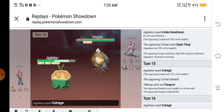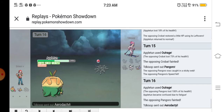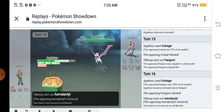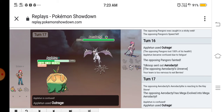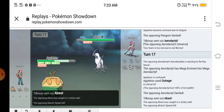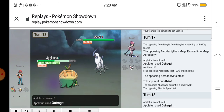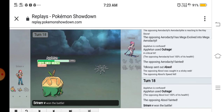He sent out his Pangoro and I used Outrage, KO'd the Pangoro. He sent out his Mega Aerodactyl and I used Outrage again and KO'd it. He sent out his Absol and I snapped out of my confusion and used Outrage — and that's it for this video! I approved the confusion because it didn't confuse me, so yeah, that's it. Peace out!